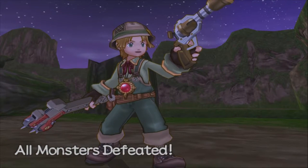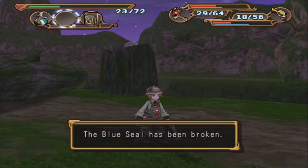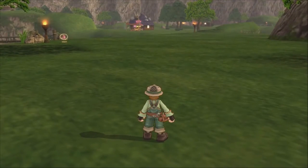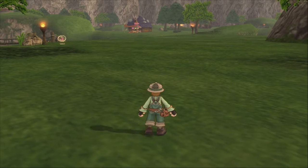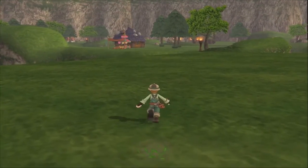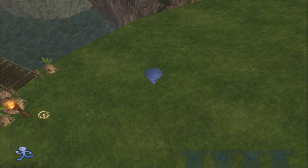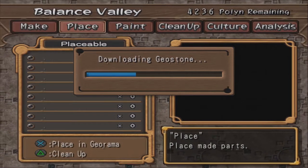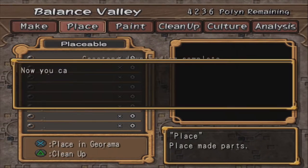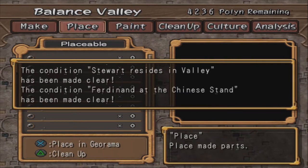We didn't get to fully level up the pistol, but we made some progress on it. Alright, we've got another thing to make here in Balanced Valley. We're going to make ourselves a star lamp and put it on the brick house. Let's look at all these delicious geostones we've found — so many things.